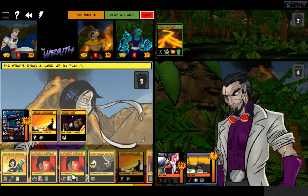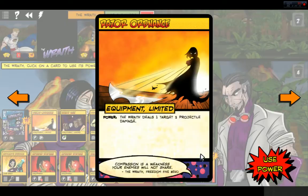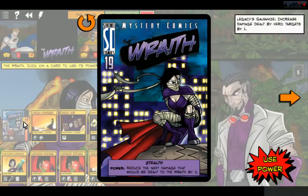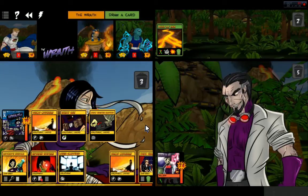Wraith — increased projectile damage by two. Let's use the power on the turret — a straight seven. We still have the ability to use another power because of our Utility Belt. We can reduce power, and we have a Mega Computer now. Wraith's got all the toys.